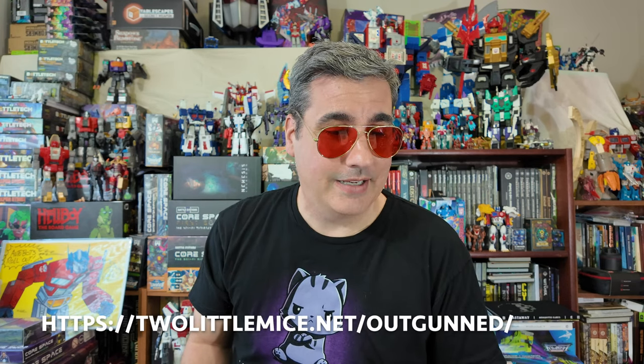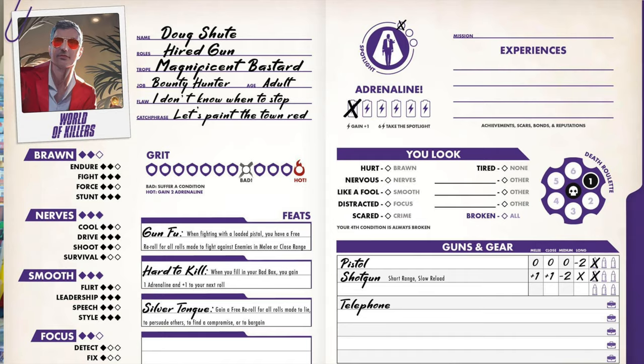And I'll tell you right now that if you see me at a convention, I'll be glad to sign this for you with my catchphrase. Because my catchphrase is 'Let's paint the town red.' I just think that's super awesome. And if you would like to download the character sheet to play as me, you can go to Two Little Mice — I'll put the link in the description of this video — and you can download it and play as me for World of Killers, this really awesome 200-plus page epic campaign for Outgunned.